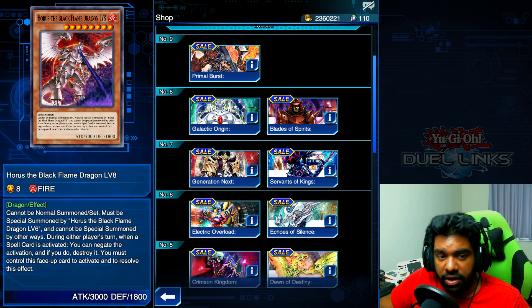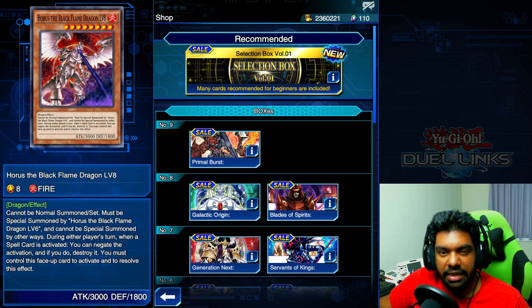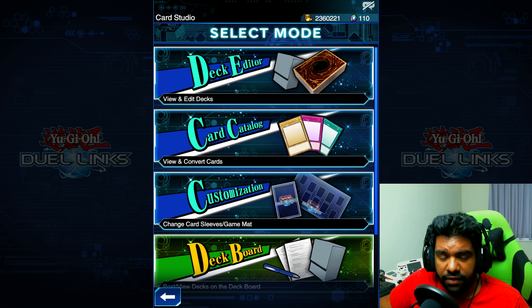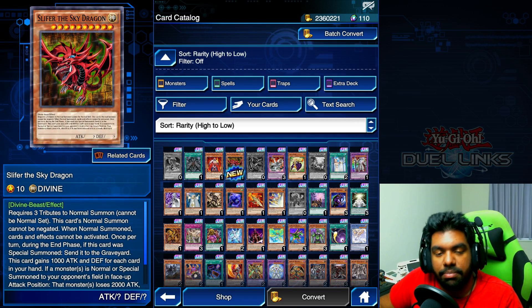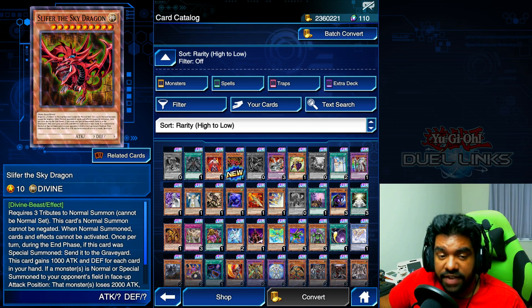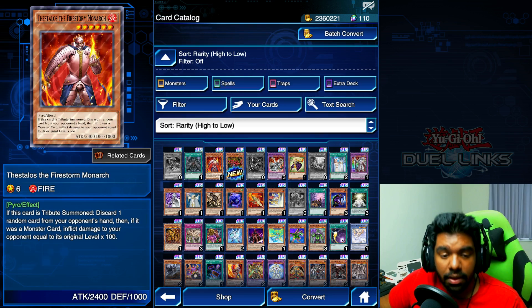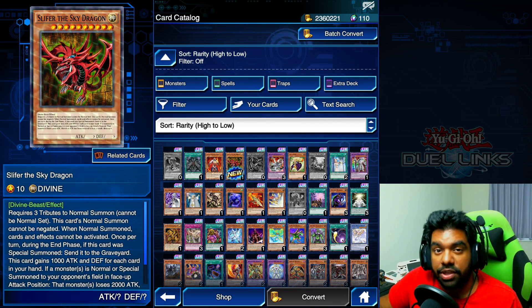I'm probably going to partake in the other sales — Servants, Kings Blade of Spirit, Galactic Origin, and Primal Burst — for the three-pack one UR deals as well, but I'll do that in my own time. This video has been a lot longer than intended. It's been a great little event and I really quickly want to look at Slifer the Sky Dragon, because that card is one of my favorites. I might put the summoning animation for Slifer on the video as well, because why not.